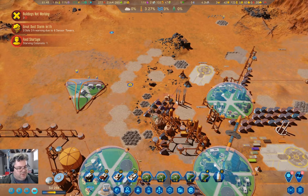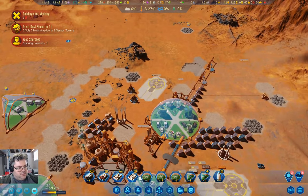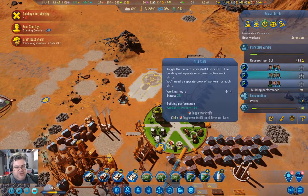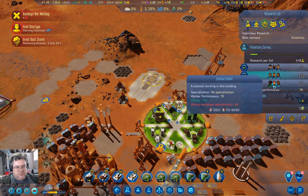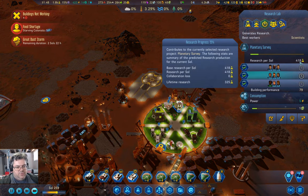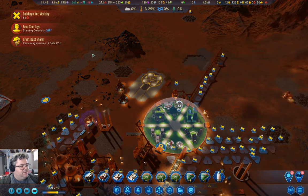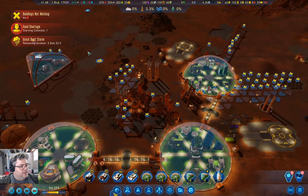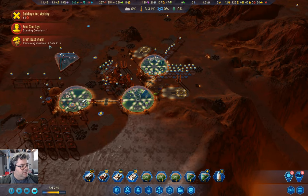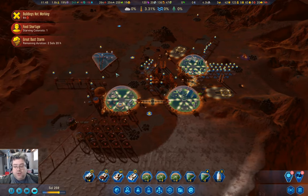We have a starving colonist but they're over here. We have a full slate of workers producing 400 research per sol — that's pretty substantial. Only just under three sols for the dust storm, and they can last a lot longer than that.